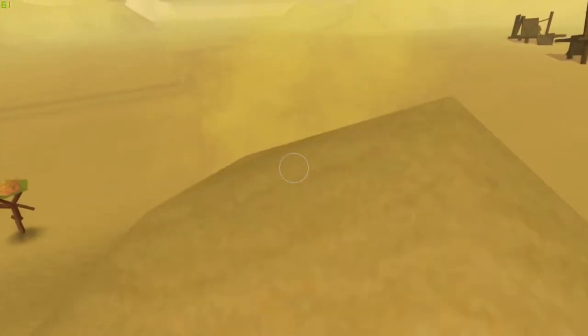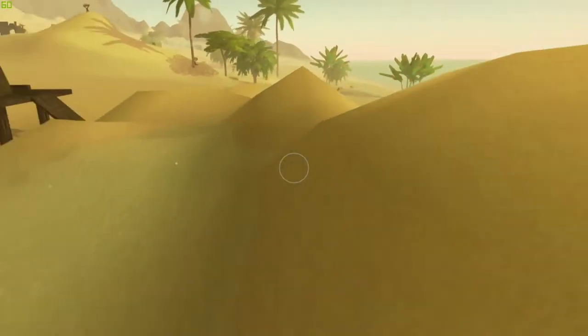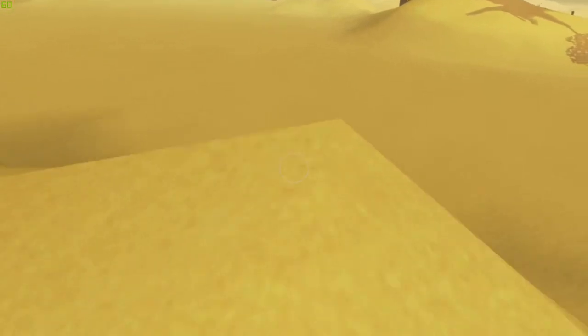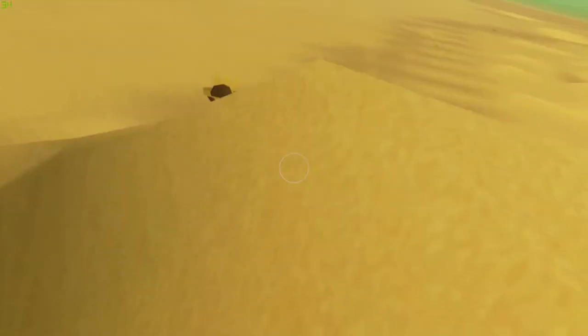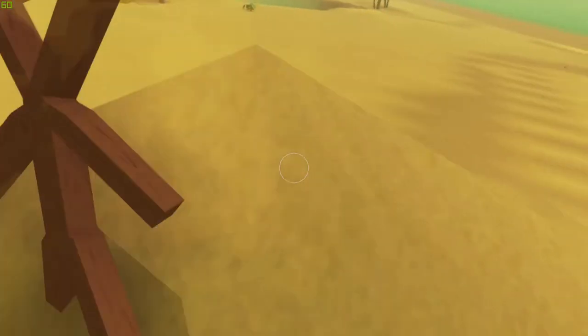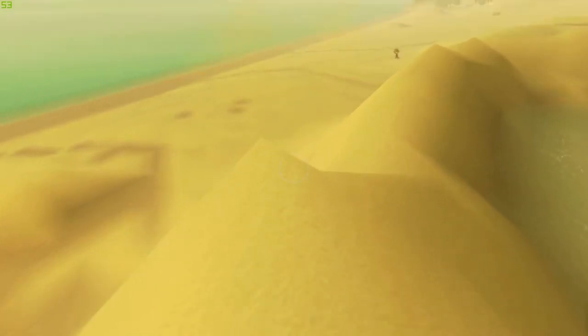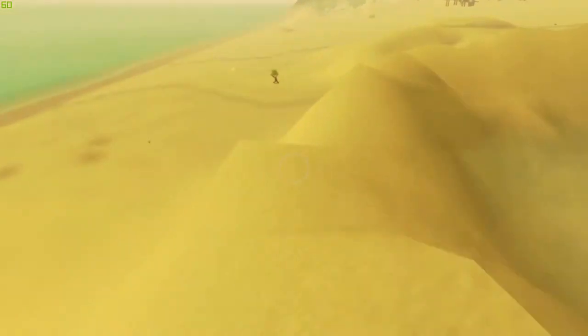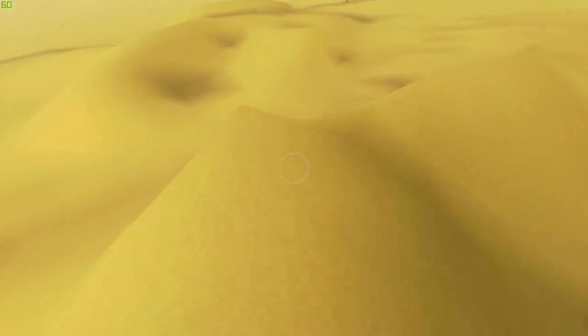We want to create like a little funnel that goes around these houses, that'll get water going up it. As there's water, there are like fields that form. It's pretty interesting. But this is going to need to be way higher to protect these houses, trust me. This place is pretty desolate, but we'll start trapping some water pretty soon and you'll see what I mean.